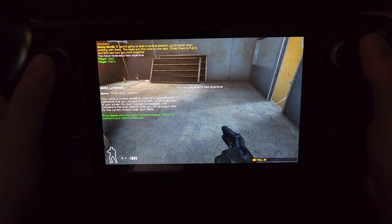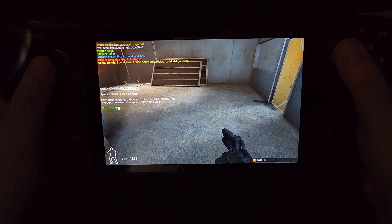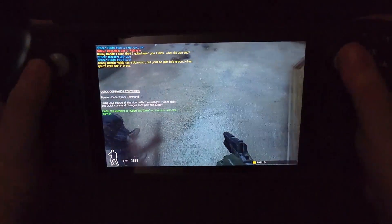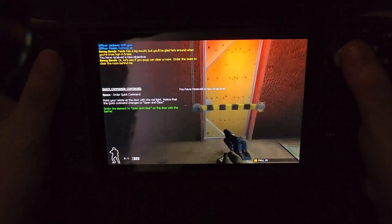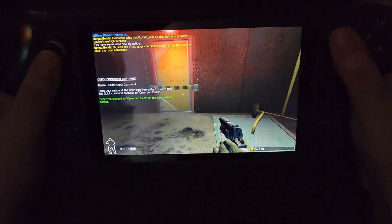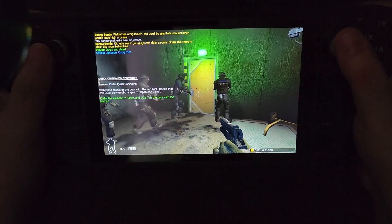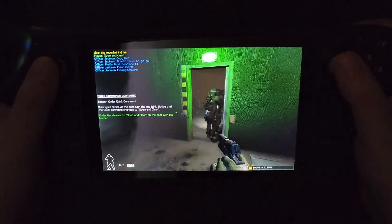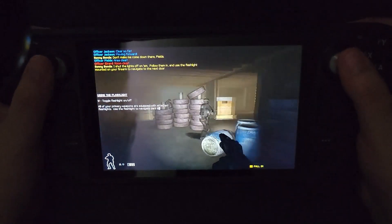Gold, fall in and stay close — I'll take point. Fields here has a big mouth, but you'll be glad he's around when you're knee-high in brass. Let's see if you guys can clear a room — order the team to clear the room behind me. Copy. On it. Time to move. Nice. Clear so far. Room clear. I shut the lights off.